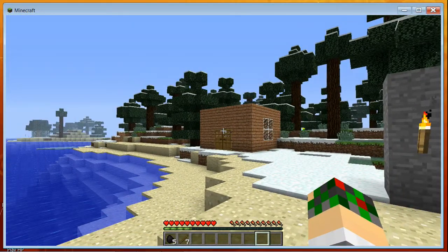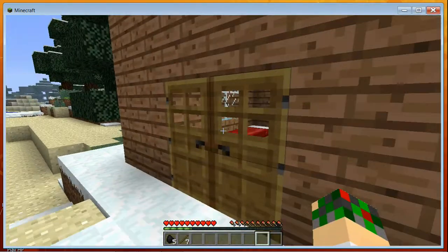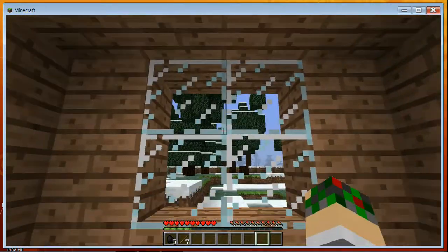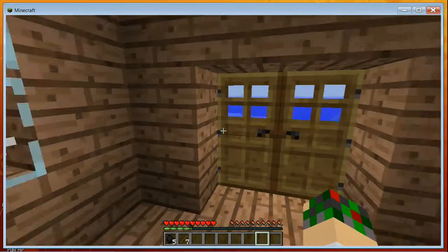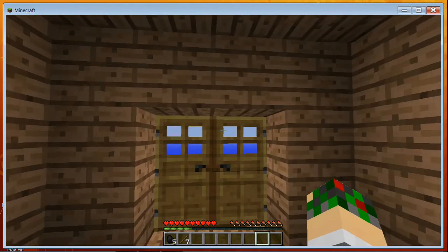When you go to make a shelter, you just need to cover up a nice little area, put a door in the front, and cover the windows. You don't have to have windows really, but I put windows in it and a roof so nothing can get in. Make sure to always close your door when you enter and exit, because mobs like to come into your house when you leave the door open.